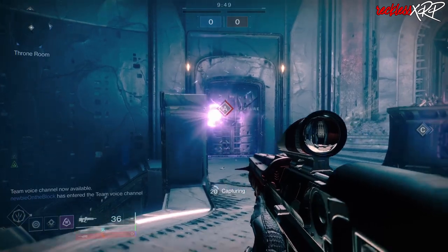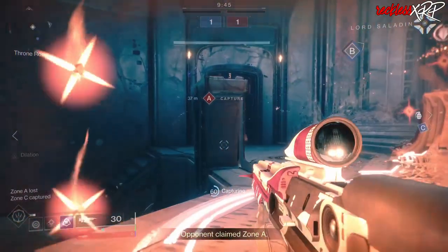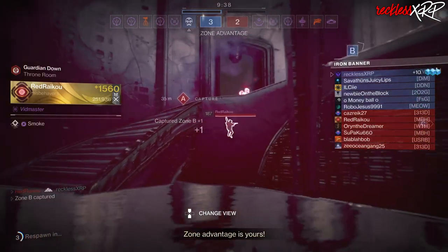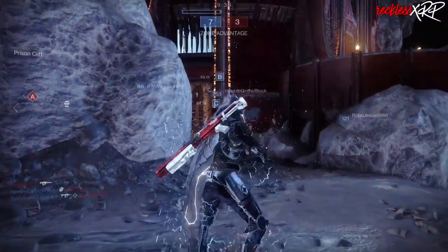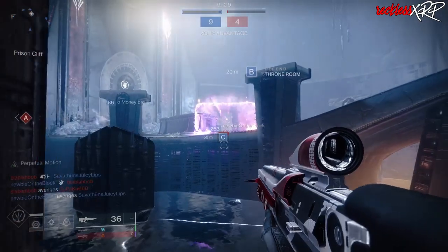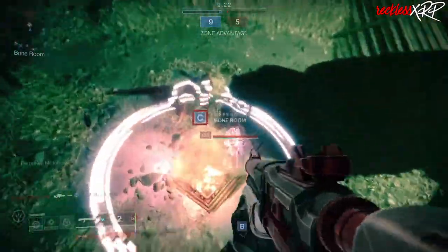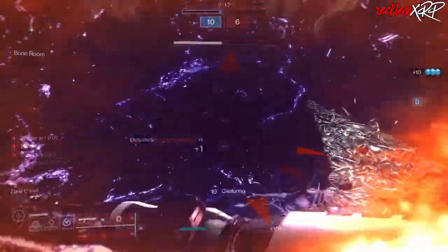Last week or so I made a video about light.gg for beginners — in short it's a third-party website that is like a catalog for everything Destiny 2, including weapons, armor, god rolls, item locators, etc. If you haven't seen that video, I'll put a card in the top right of the screen. While going over the armor in that video a few things have changed with my account, so this video will be a little bit more in depth with the armor that you want to look out for in Destiny 2.